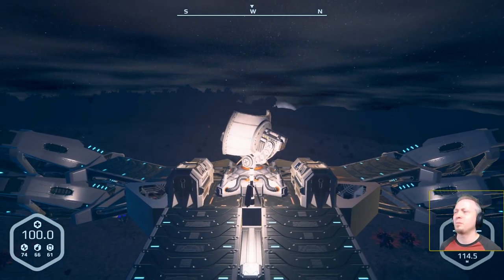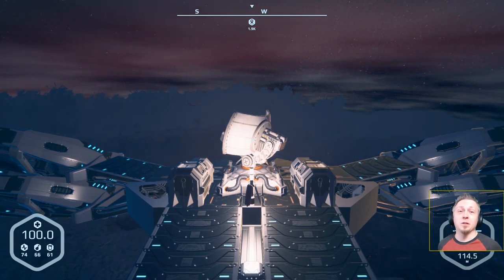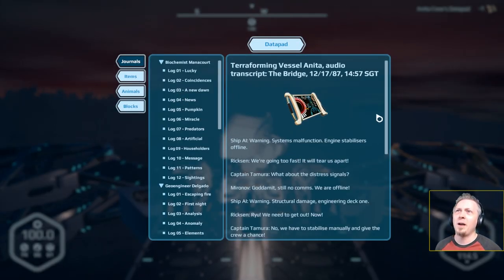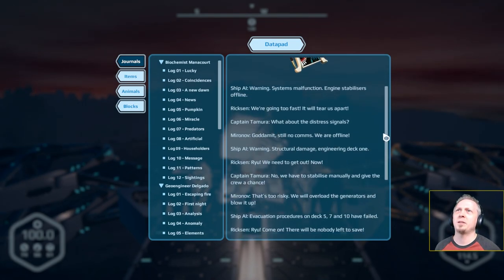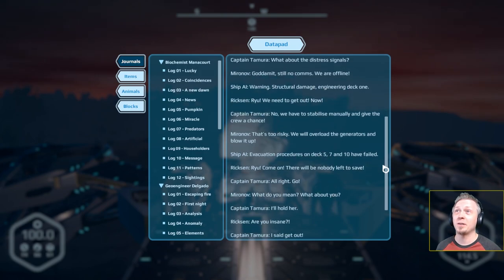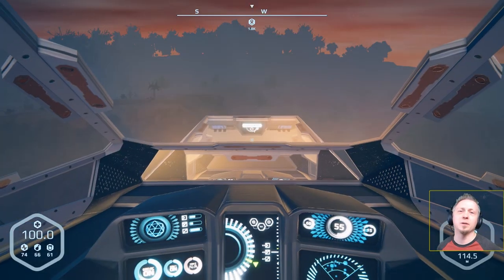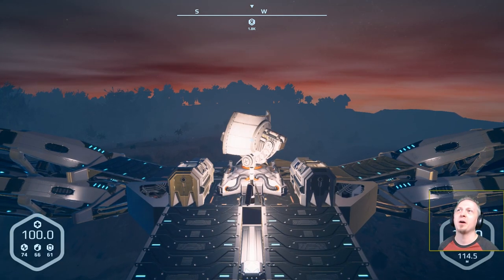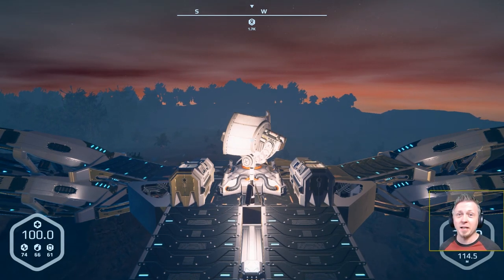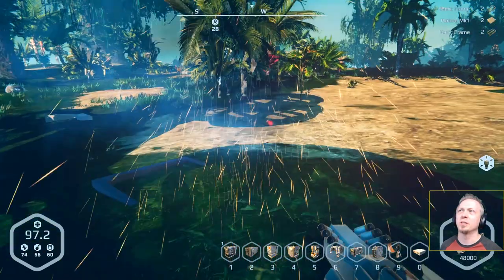We're going to go straight west. I don't have anything beacon-wise pointing in this direction, so I'll just fly west for a bit and see what happens. Of course, as soon as I said that I got an alert for a beacon. I also realized I didn't look at the data pad we got. AI warning system malfunction - going too fast, tearing apart - structural damage engineering deck one - need to stabilize manually, give the crew a chance. Basically as the crash occurred some people were keeping their heads: give them time to save as many lives as possible.